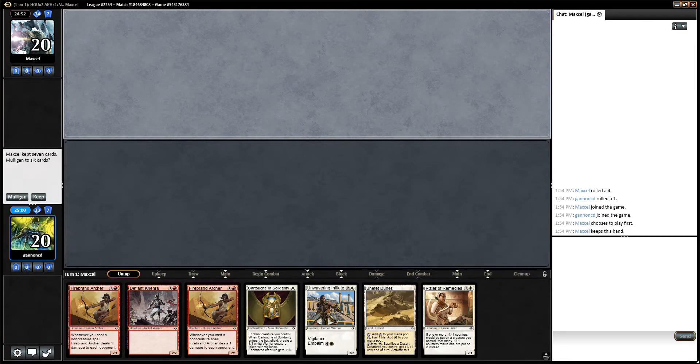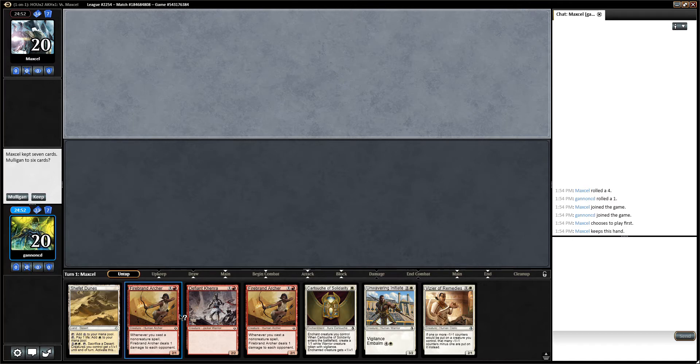Hello, welcome to round one. We're on the draw with a kind of sketchy hand — just a Shafet Dunes and a bunch of red two drops. I think we need to mulligan this hand.